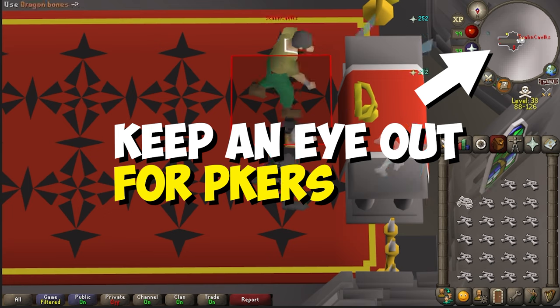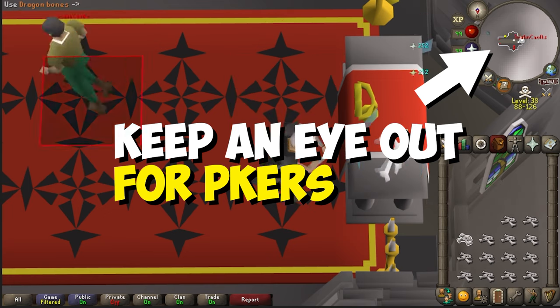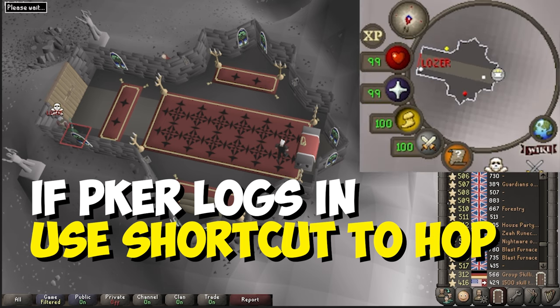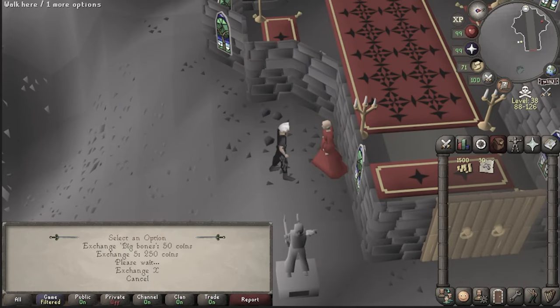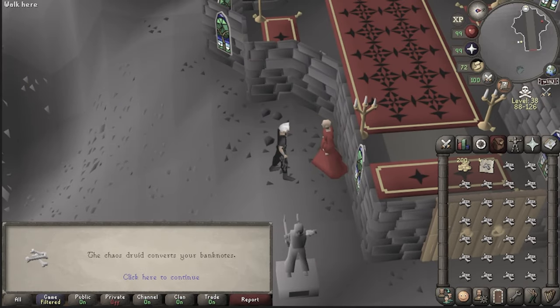Always have your eyes on the minimap in case PKers show up. If you notice a new name on the map, quickly hit your shortcut to switch worlds. If you brought noted bones, you can unnote them for 50 GP per bone at the elder chaos druid next to the temple.